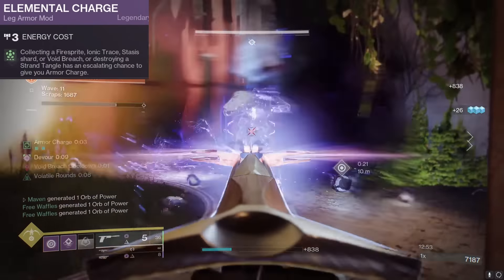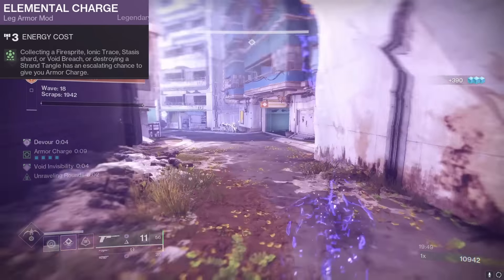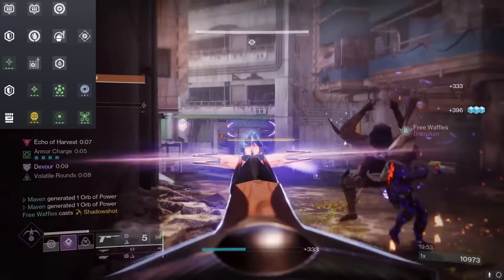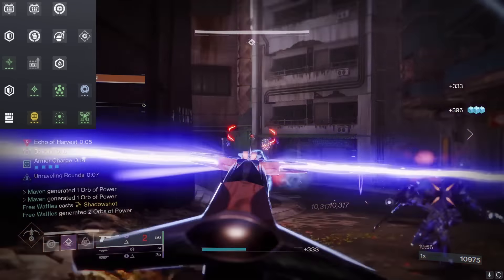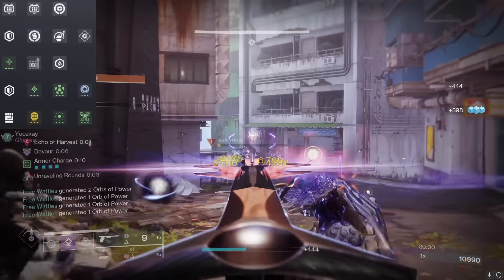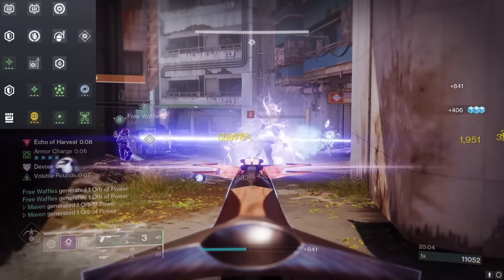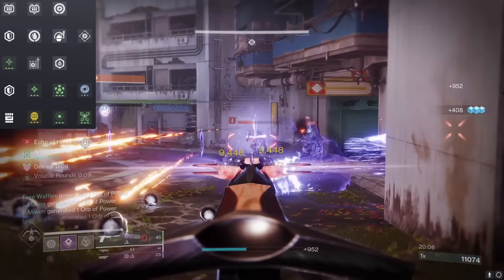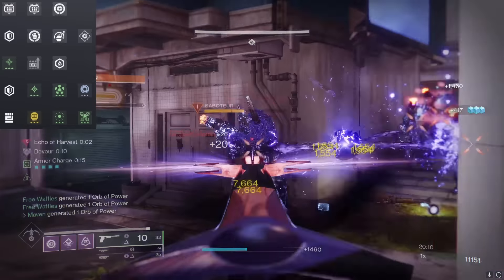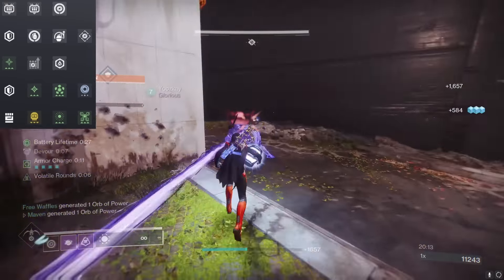Between those orbs of power and Elemental Charge, we are getting tons of free armor charge. Looking at our mod setup, we are utilizing those armor charges for the same reason as on Warlock — which is spamming Special Finisher. We've got the same setup of Charged Up, Stacks on Stacks, and Special Ammo Finisher, so we can have infinite Buried Bloodline ammo and also infinite special for our fireteam as well.